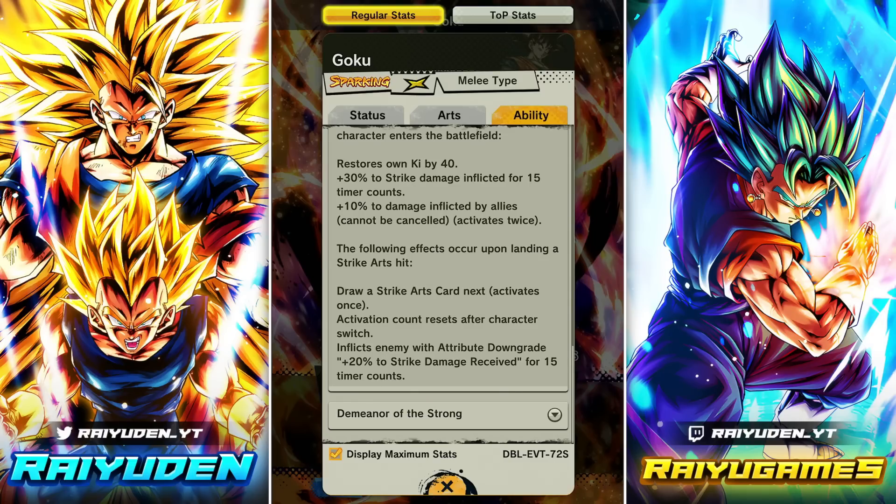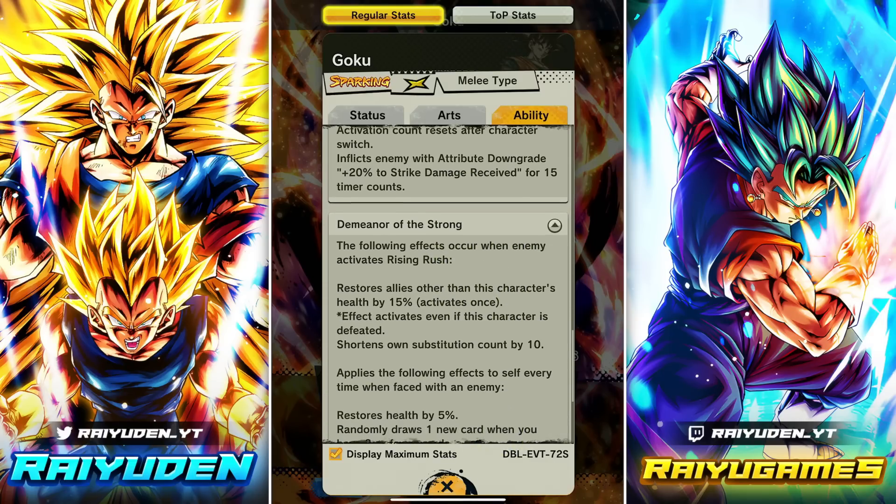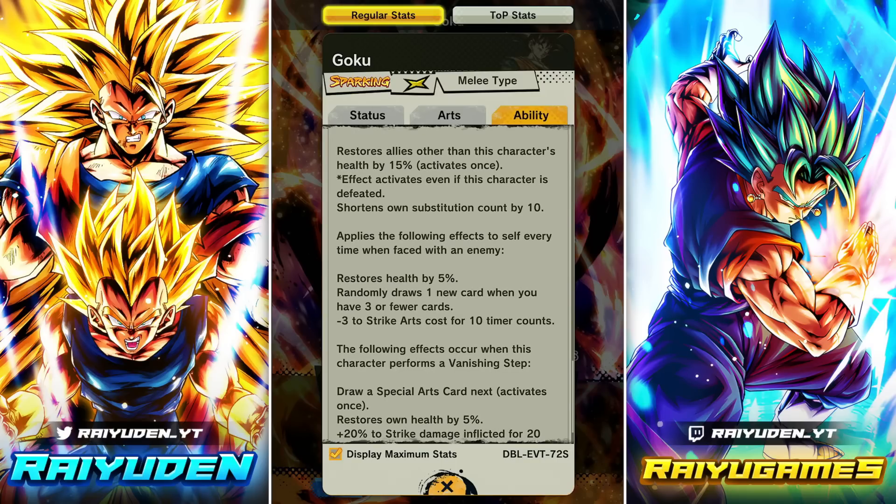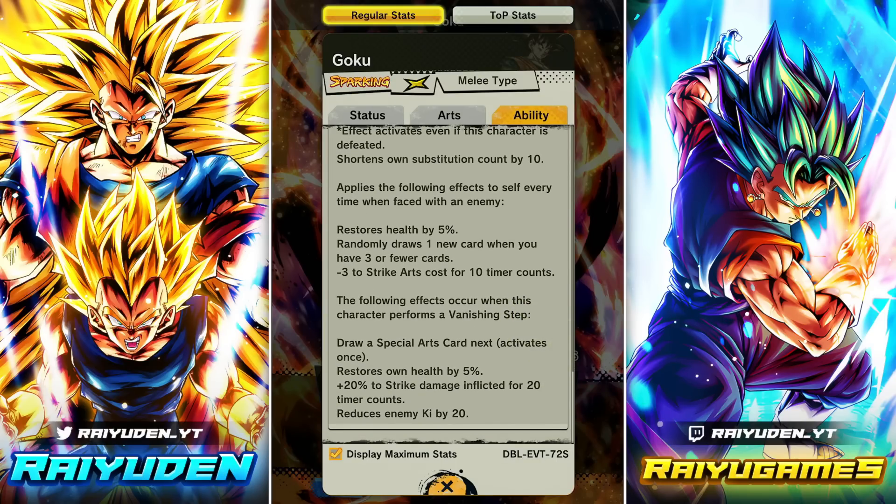When he switches the enemy takes 20 strike damage received for 15 counts. When enemy activates a rush: restore allies' health by 15 — still happens even if he dies. Shorten own sub count by 10 when facing an enemy, restore 5% health, randomly draw one new card when you have three or fewer, minus three to strike arts cost. Whenever he vanishes: draws a green card, restores health by 5%, gets 20 strike damage inflicted, while reducing enemy Ki. So you vanish, get a green card, pop it to get your vanish back — a nice combo.